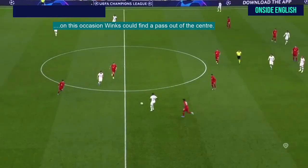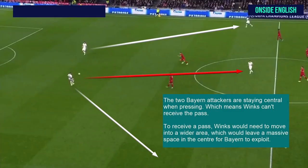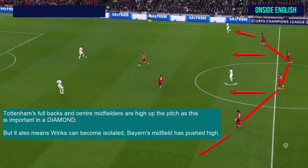On this occasion, Winks could find a pass out of the centre. The two Bayern attackers are playing central when pressing, which means Winks can't receive the pass. To receive a pass, Winks would need to move into a wider area, which would leave a massive space in the centre for Bayern to exploit. Tottenham's full backs and centre midfielders are high up the pitch, as this is important in a diamond when attacking, but it also means Winks can become isolated. Bayern's midfield has pushed high, so Winks is on his own.